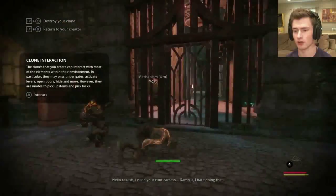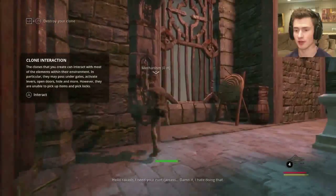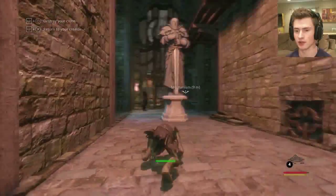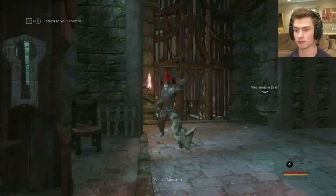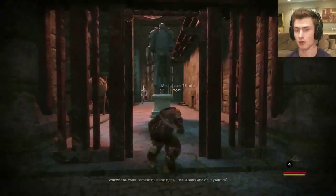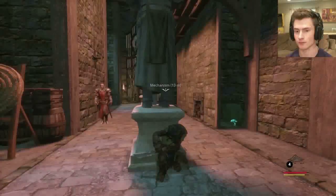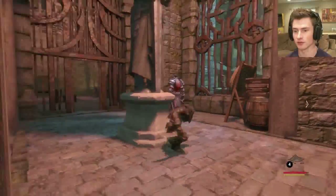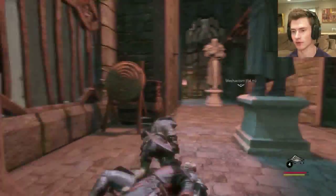Control your clone. Oh, so he can go under that, but we can't. Let's see — I don't know if we can do anything about this guard over here. I'm gonna try it. Yeah, our clone got destroyed. Hopefully, if we do this correctly, we can take him out real quick.